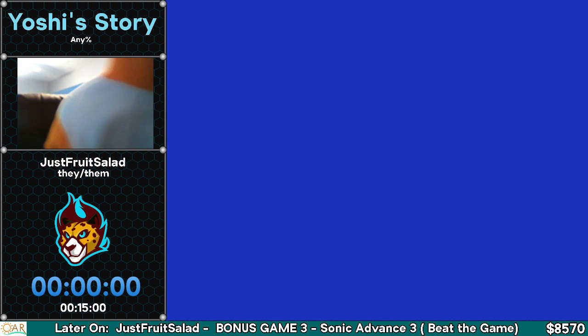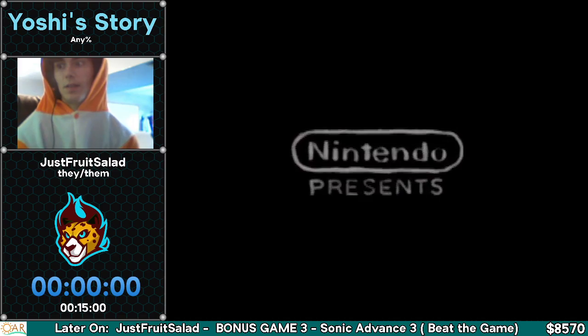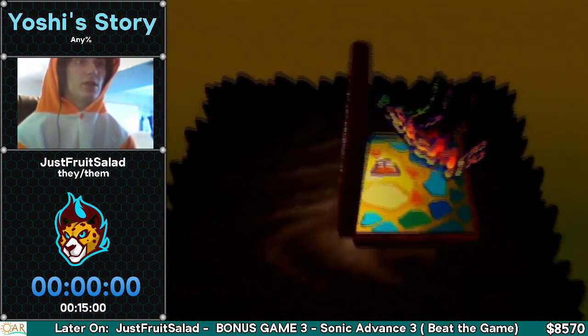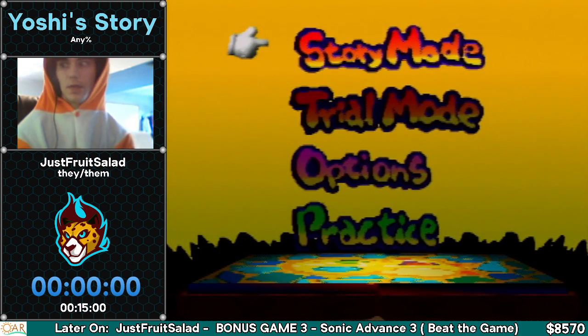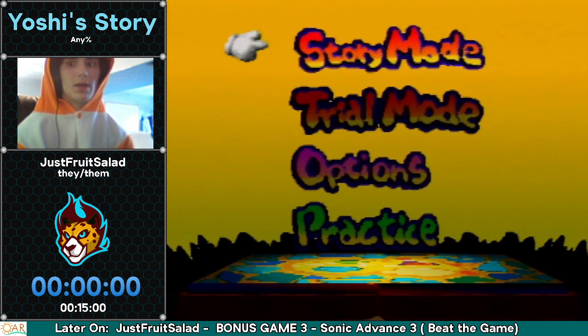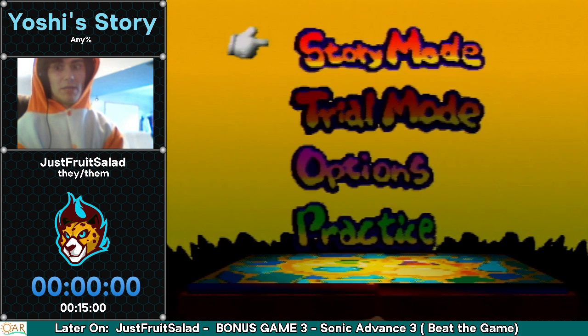Okay, this is Yoshi's Story. This is a support game released in, I think, the 1990s. It's a very short, very fast-paced, specifically technical game, but we're gonna be cute dinosaurs just eating a lot of fruit. The timing starts whenever I go into story mode, and there's three main tips I'm gonna explain. I'll try to explain all during the first level, and then we'll just keep moving on from there.